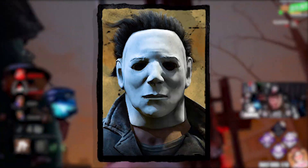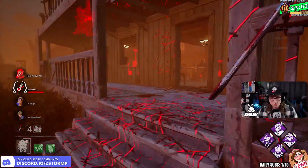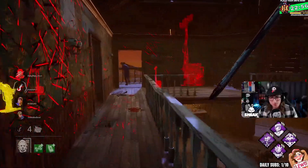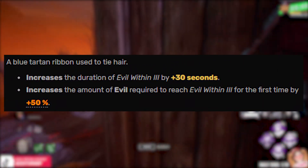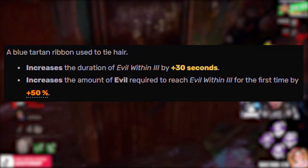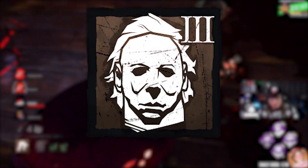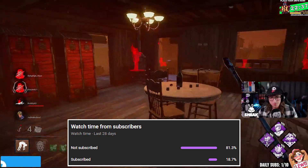The killer I'm going to be playing in this video is Myers. The build is going to be Barbecue, Plaything, Defusion, and Haunted Ground. The two add-ons are Jay Meyer's Memorial and Hair Bow. Jay Meyer's Memorial increases the stalk rate by 25%, and Hair Bow increases the duration of Evil Within by 30 seconds and increases the amount required to reach Evil Within tier 3 for the first time by 50% — so you're going to get T3 extremely quick.